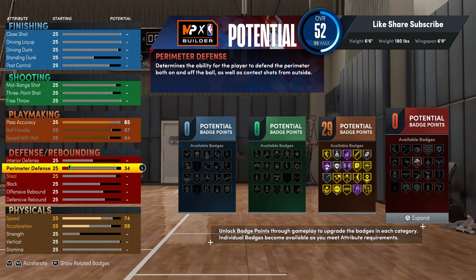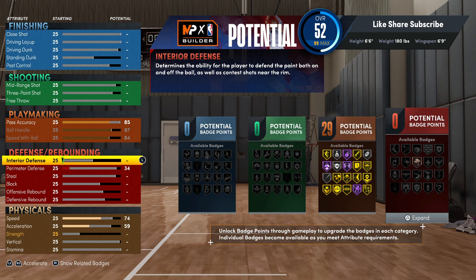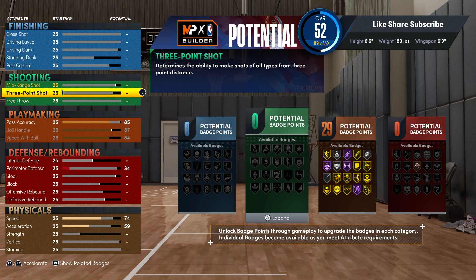You can throw on bullet passer. You get dimer silver — I know not a lot of people like running with silver dimer, but if 2K is giving point guards bronze and silver dimer for 85 pass accuracy, you know that badge is actually gonna hit because that's a kind of high pass accuracy rating. That's not low.